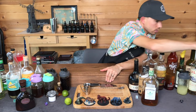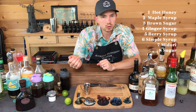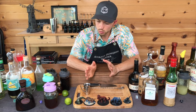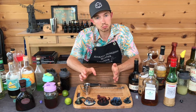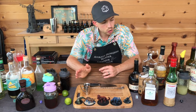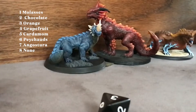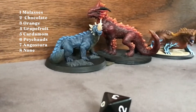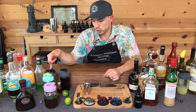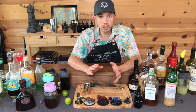Roll for sweetener. One — Hot Honey. Chocolate, cherry, honey. Roll for bitters. One — Molasses Bitters. That's kind of perfect. I was hoping for ginger to make this a little spicy, but the hot honey is going to do that too. Funky banana Jamaican rum, hot chocolatey cherry — I'm excited about this one. I think this could be really good.